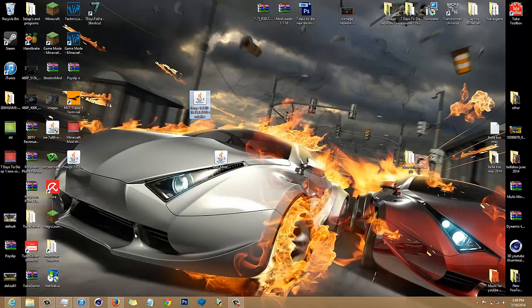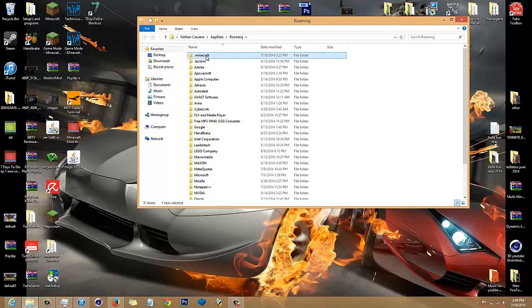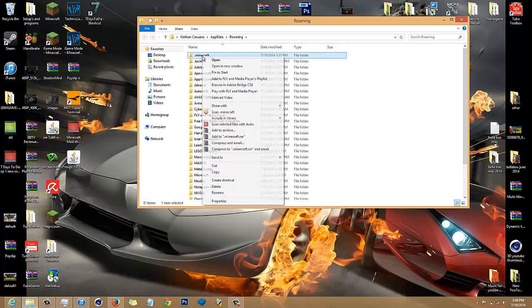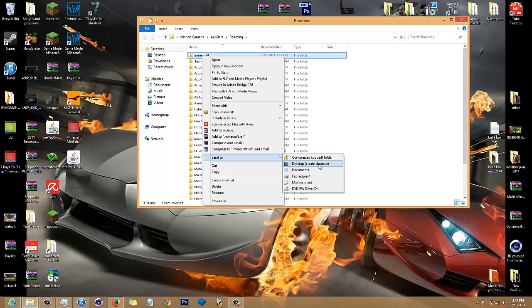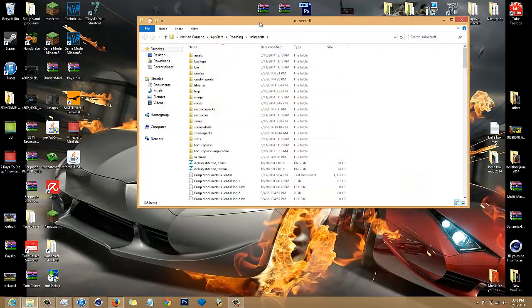Now you want to get to your dot-minecraft folder. I've already made a shortcut on my desktop, but if you don't know how: on a PC, press the Windows button and R to bring up Run. Then if you want to make a shortcut, just right-click, send to, and create a desktop icon.